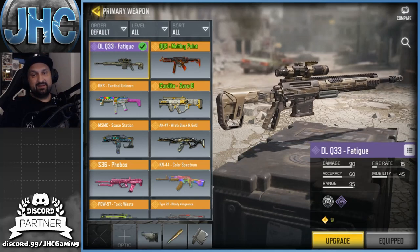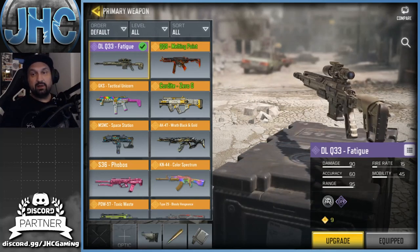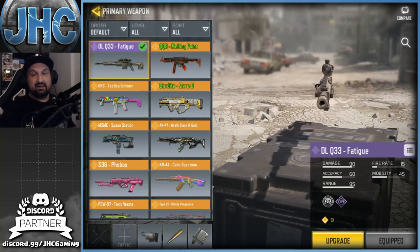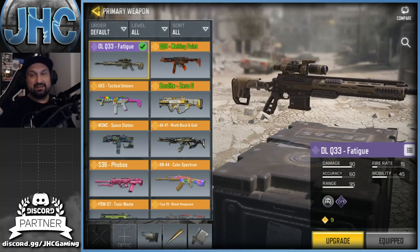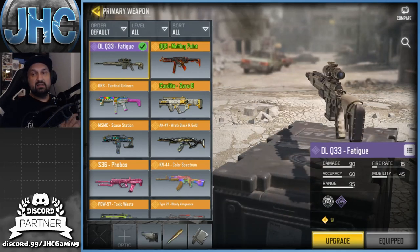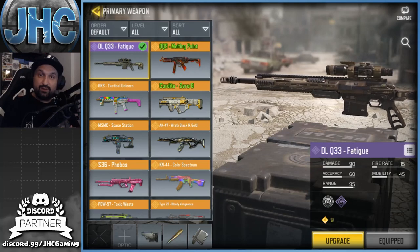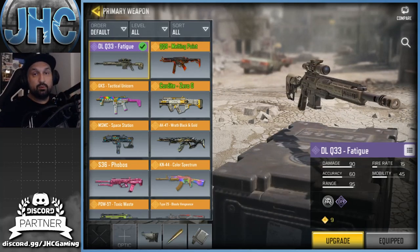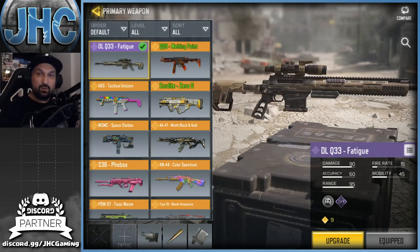That was the brand new DLQ 33 Fatigue — brand new remodel and skin — with some DLQ action today. Let me know how you like it in the comments and let me know if you got the Type 25 and how you like the iron sight. Maybe I'll open a few more crates later this week in a future video. Thank you guys for watching — hope you enjoyed the video! Smash like if you enjoyed and don't forget to subscribe for daily CoD Mobile videos. See you in the next one, take care!